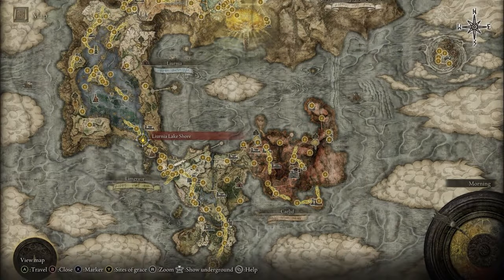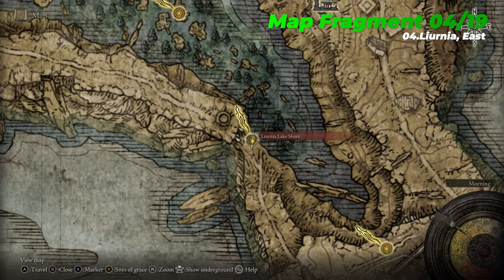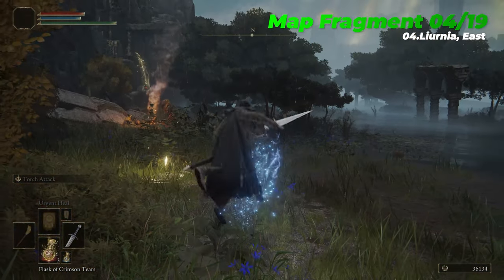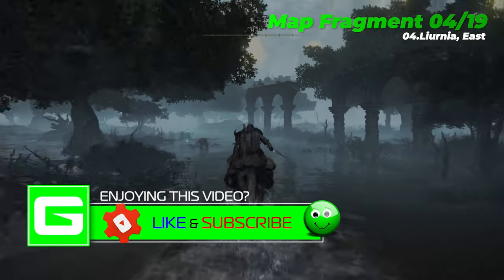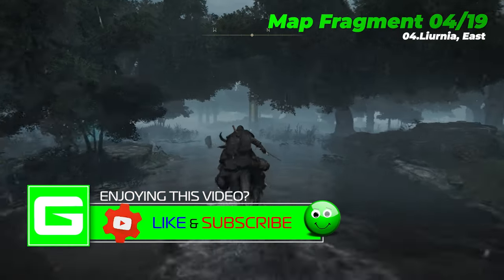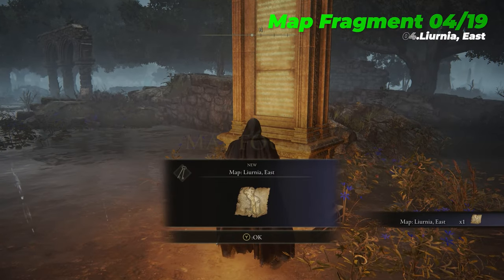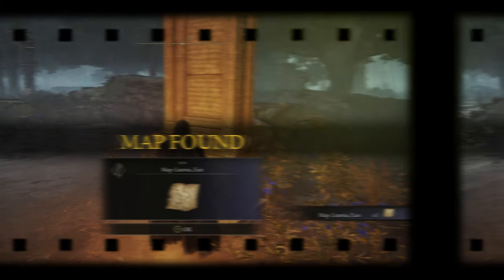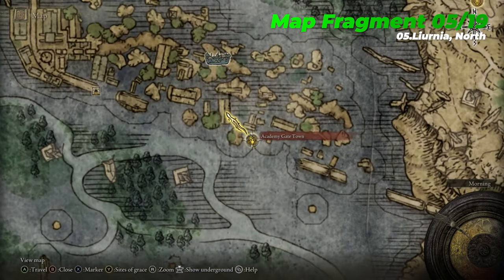This will then lead you to the fourth map fragment, Liurnia East, which is located near the Liurnia Lakeshore Site of Grace. The fifth map fragment is Liurnia North, which is located near the Academy Gate Town Site of Grace.